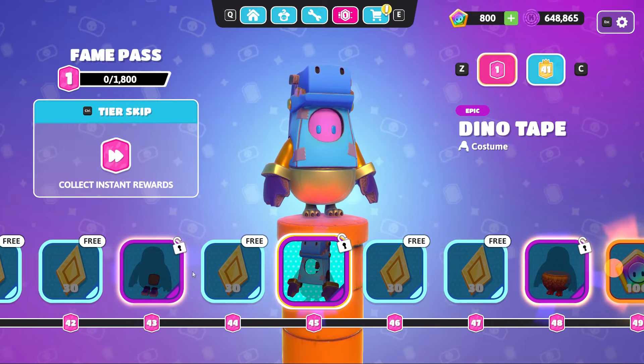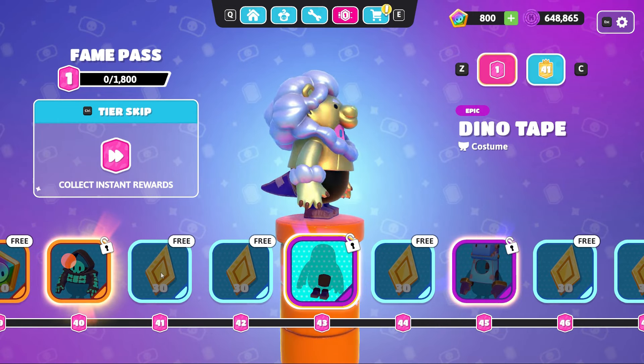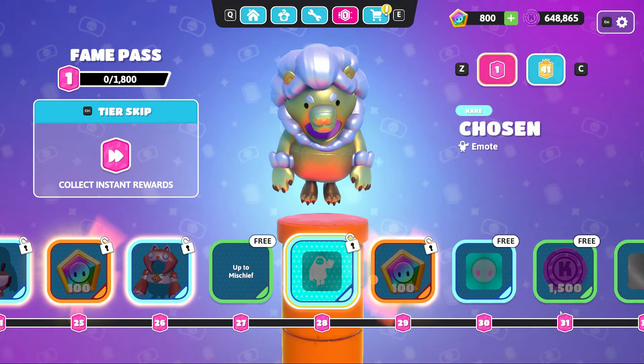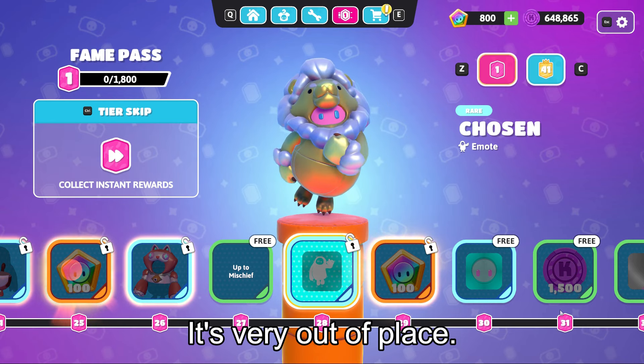Anyway, number 2 is the Dino Tape costume. Another mad costume, but it's not bad. And number 1 of the worst is the Chosen emote. Good for horror fans, I guess, but what does this have to do with fashion? It's very out of place.